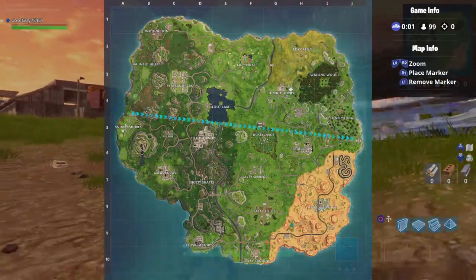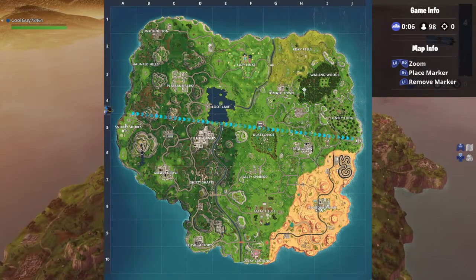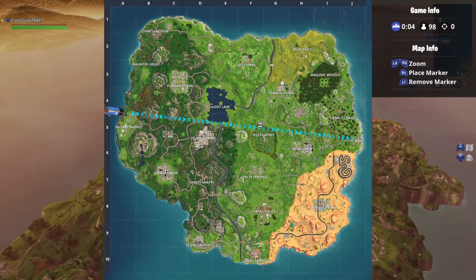To get to the Battlestar, you will need to land on top of the tunnel near Tomato Town. It's right here on the map.